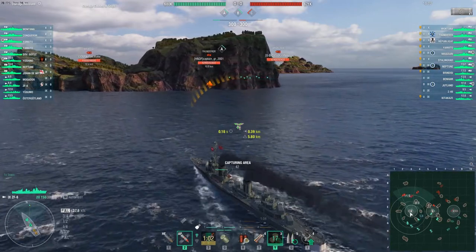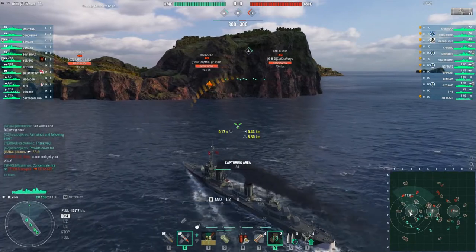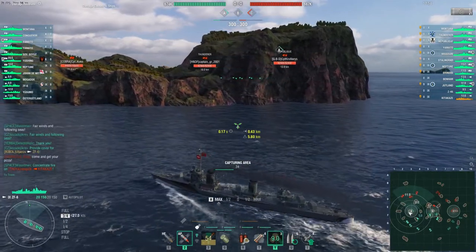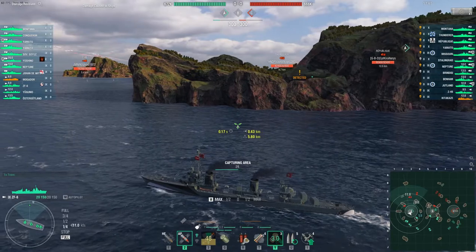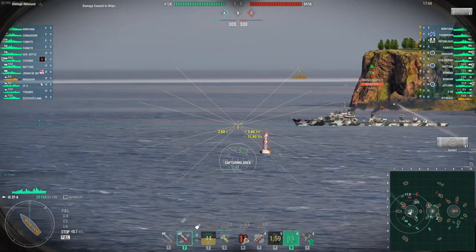Usually we have an enemy ship contesting this cap. In this case, no. We're going to have enemy Z-46 appearing just right next to us. We'll see that in a second. We have Z-46 — let's try to spam him with AP shells.